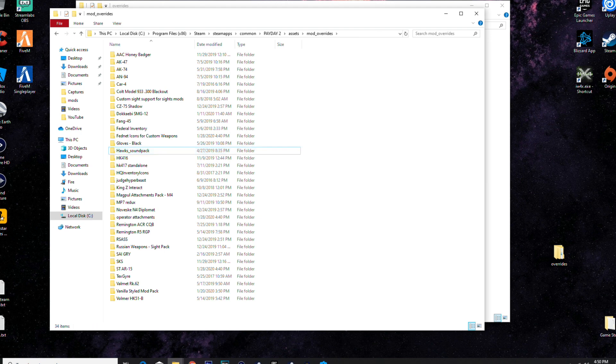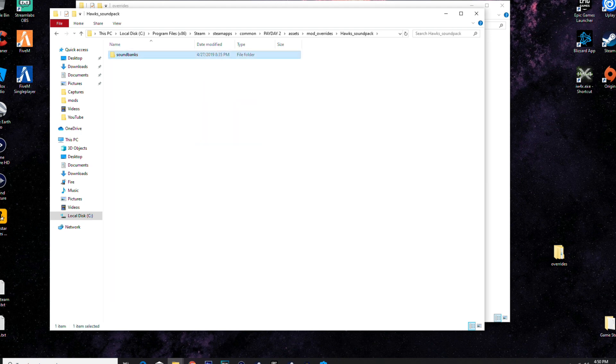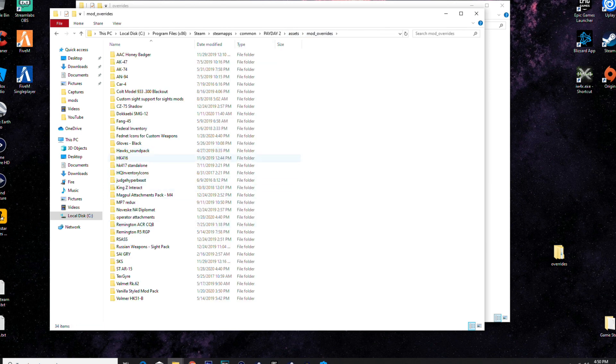Hawk's sound pack — this changes a lot of the weapon sounds. You can look up any of these on mod workshop if you want them. HK 416 and 417 — these are like the bootlegger, it's listed as AR/SMG in the game but it should be AR. They're basically better bootleggers with more customization options, and really fun to use since the default bootlegger isn't great.